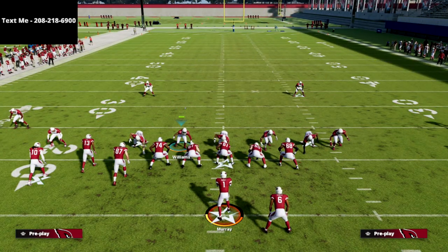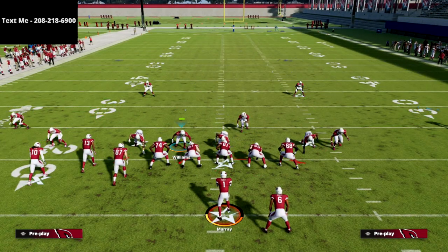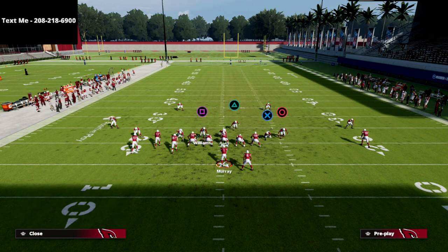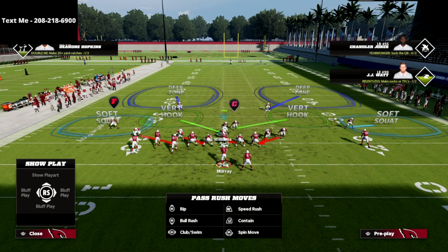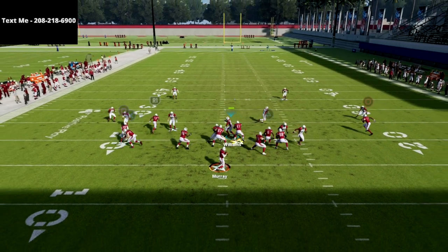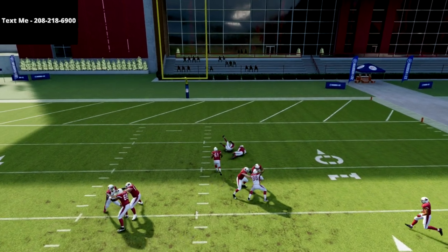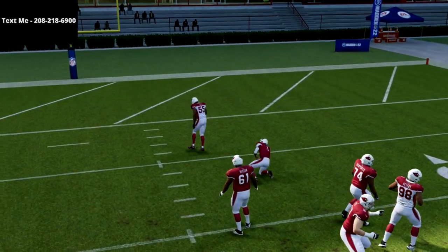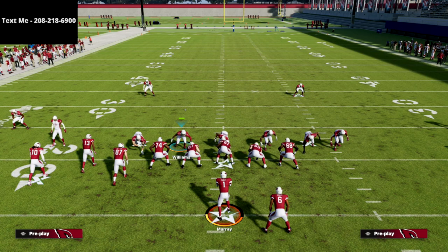Maybe it's early in the game and you want some pressure without committing too many resources. Just bail out your coverage: drop a purple zone and then drop a yellow from the backside. We're only sending three here, and three will oftentimes come in — it doesn't always, but it often does. That's the beauty of this defense. In the ebook we show you how to blend everything together and make it work as a full system and scheme.